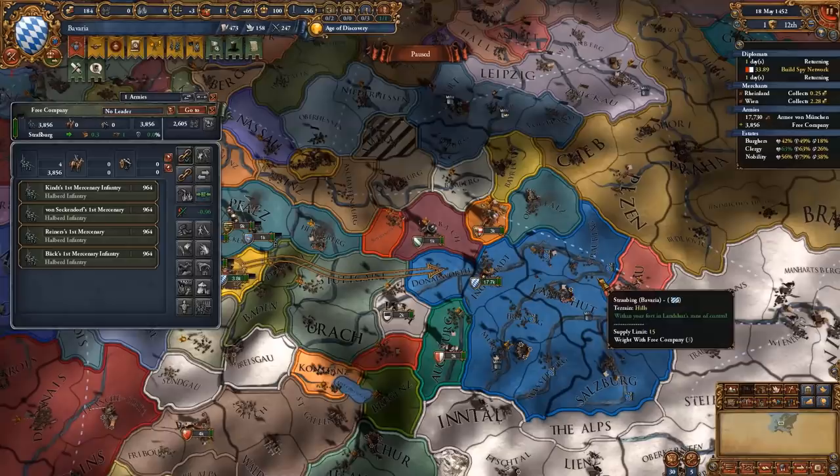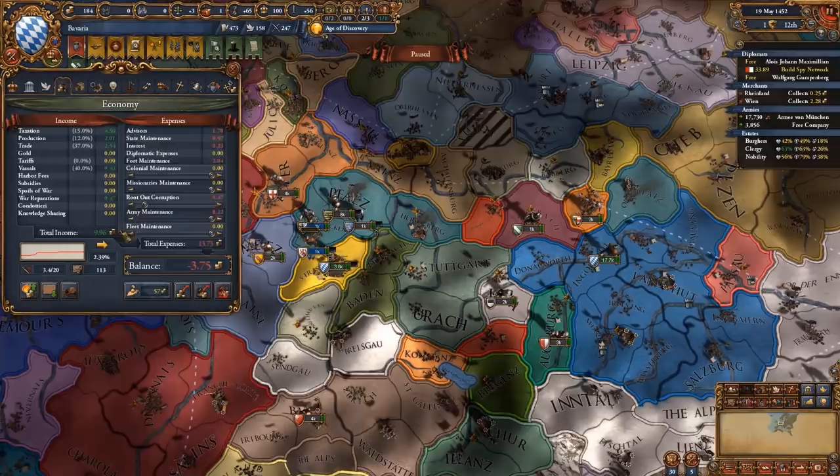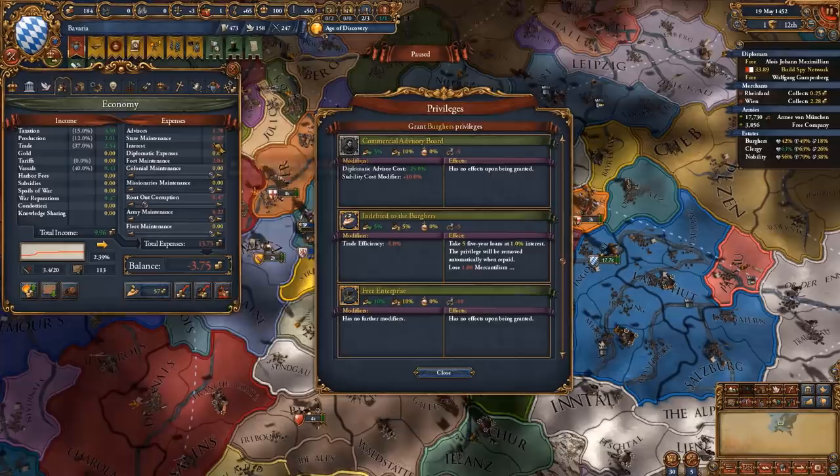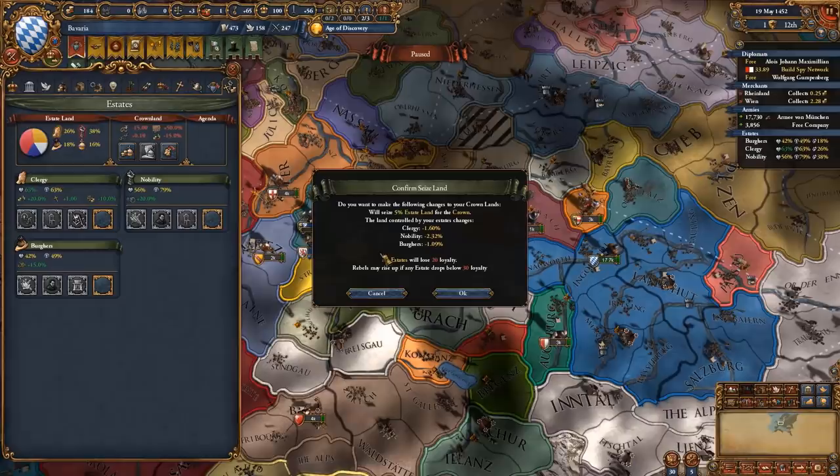Now we can come back and pay off some of our loans. You might have been wondering why I have so much money - it's because I got the 1% burgher loans. It's basically free money since you don't pay almost anything in interest. We can also seize some more land now, which will give us a little bit of a rebellion but it's not a big deal.